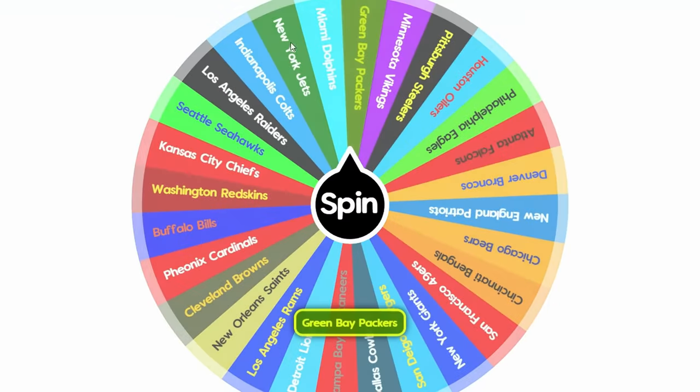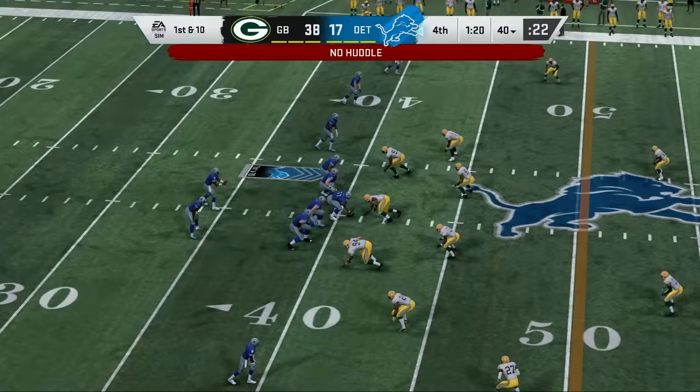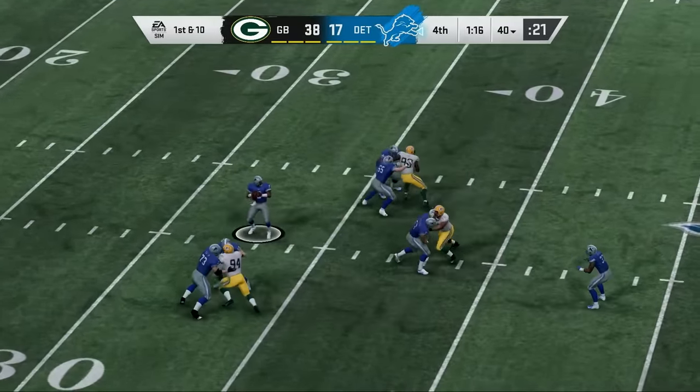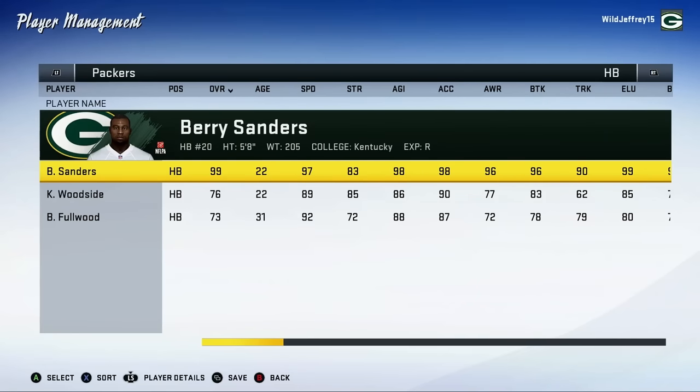Next up are my Green Bay Packers. They got eliminated very early in my Madden 09 Imperialism video, and just like last time they're traveling to play Detroit. At first I thought Barry Sanders and the Lions might be too much for the Packers to handle, but they really pulled away in the second half and walked away with the victory. So a rematch from the first episode of NFL Imperialism but a different outcome this time — the Packers aren't passing up on Barry Sanders. The best running back of all time now plays for the green and gold.